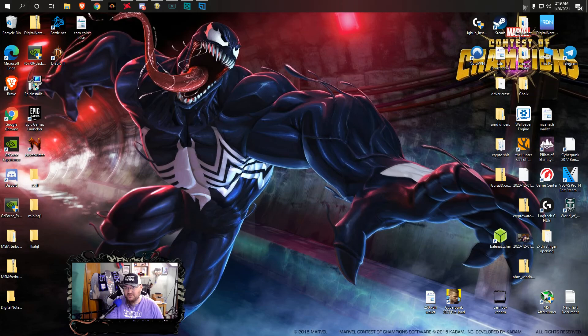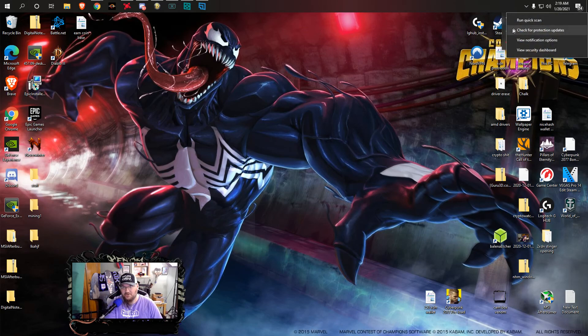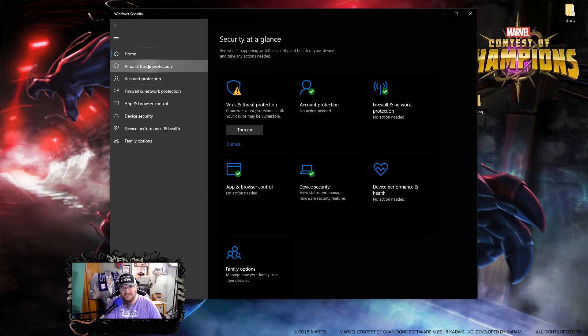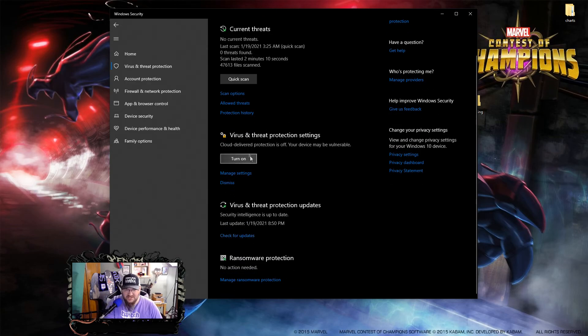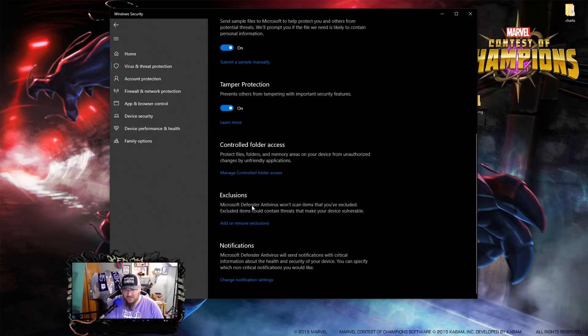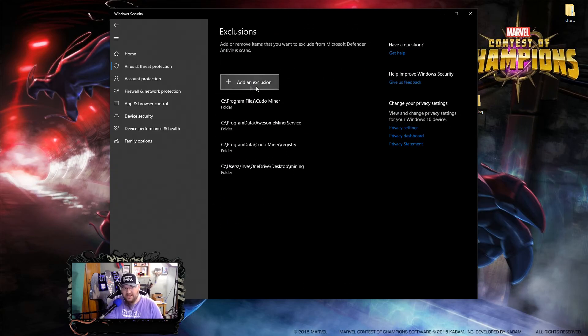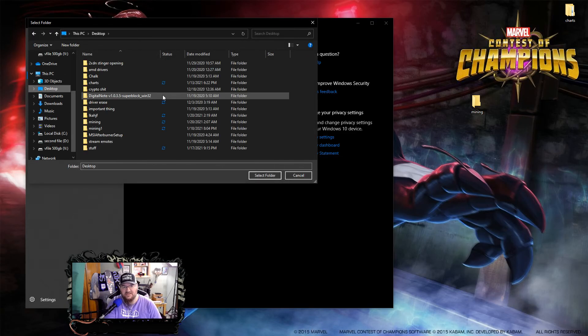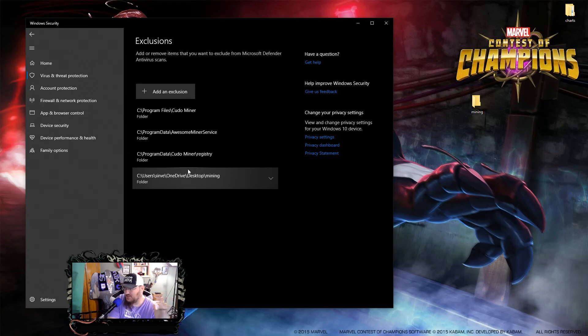Once you create that folder, bring up your taskbar and right-click the Windows Security tab. Open up Windows Security, then hit Virus and Threat Protection. Scroll down to Virus and Threat Protection Settings and click Manage Settings. From here, you have a couple of options — you can turn real-time protection off, but I don't recommend that. Instead, we're going to create an exclusion. Click "add an exclusion," go to folder, find that new desktop mining folder, and select it. It will prompt you as an administrator — confirm yes.